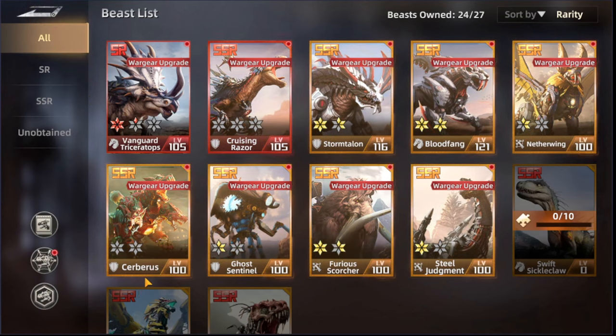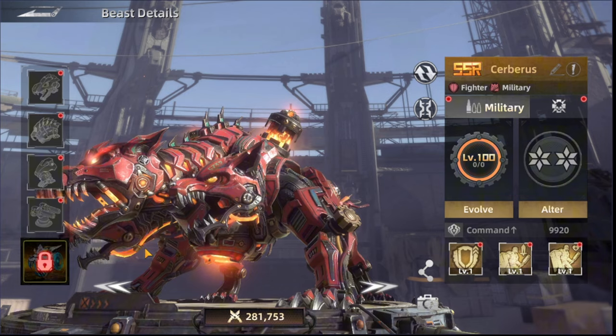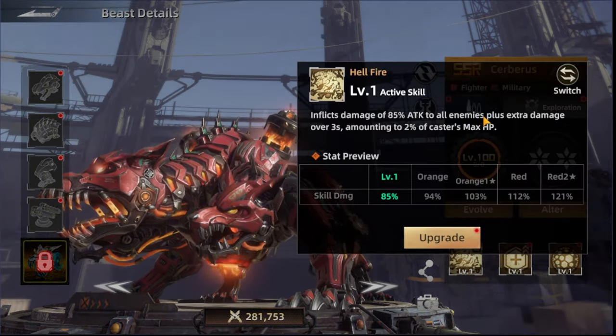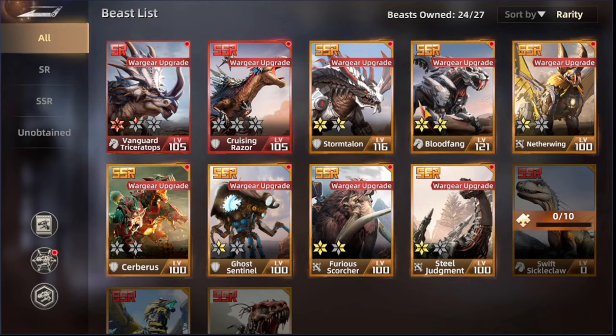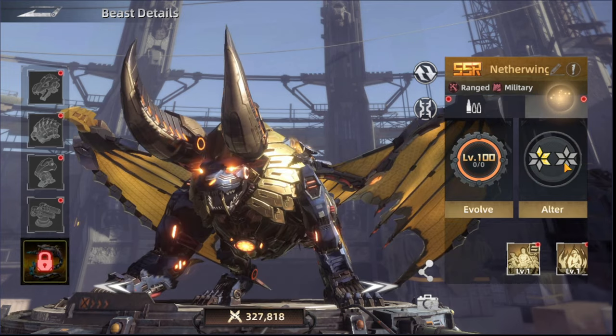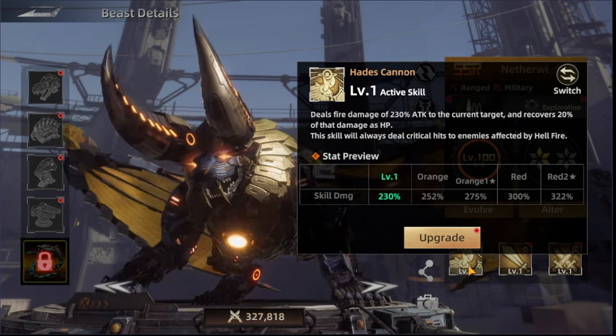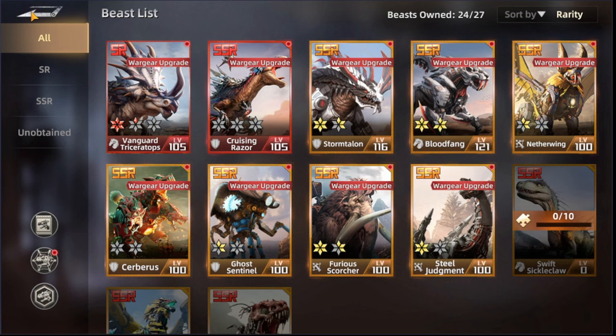When getting Netherwing, you should combine him with Cyrus to maximize the outcome from both. Cyrus applies the Hellfire effect, and Netherwing has the skill to deal increased damage to enemies affected by Hellfire — so combining both together is a great strategy.